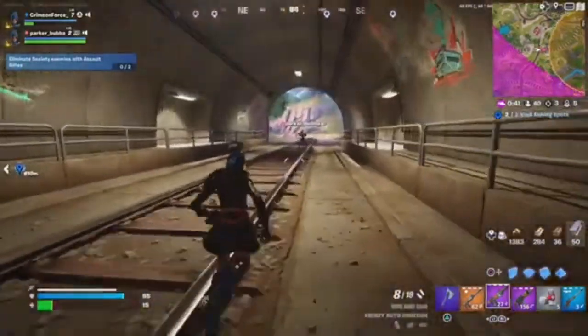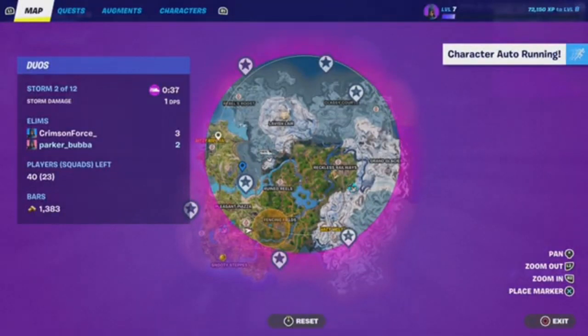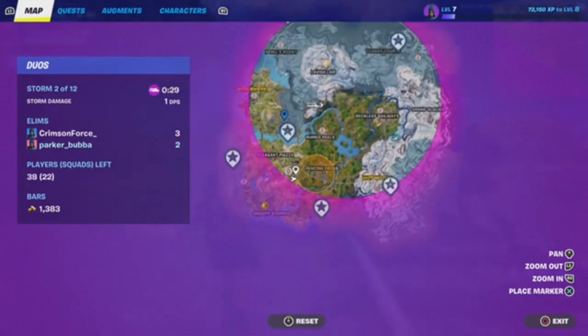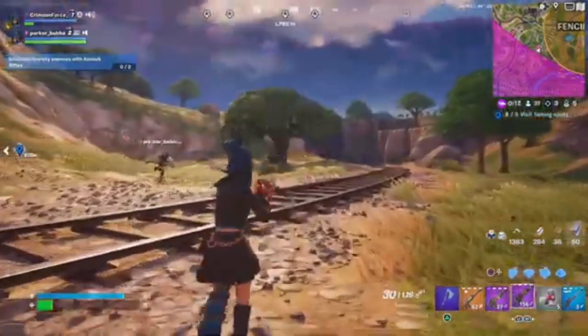Oh, and this sniper is sick! Also guys: Lavish Glare drops the auto mythic, Snooty POI drops the mythic pump, Grand Glaciers has the mythic new assault rifle — the Amber Assault Rifle — and Reckless Railways has the new SMG mythic.